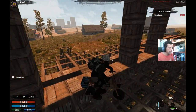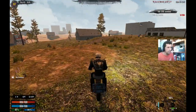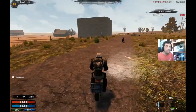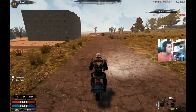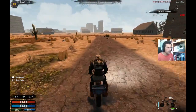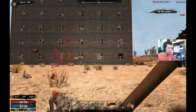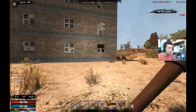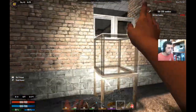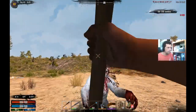Let me pick up my minibike. We'll go to the northern town, which is pretty near. I'm not thinking of looting anything too specific. Let's go. First off, let's deal with this lady here because there is a gun safe inside one of these rooms.